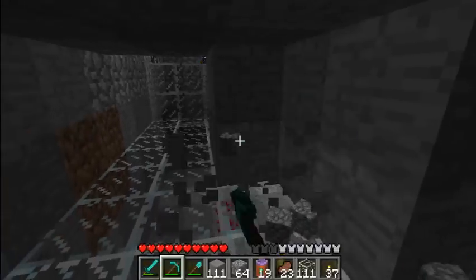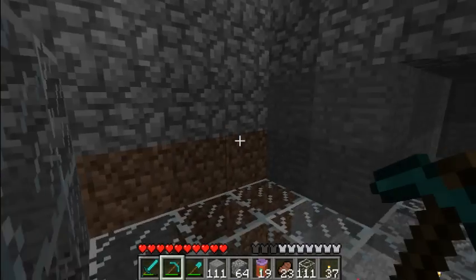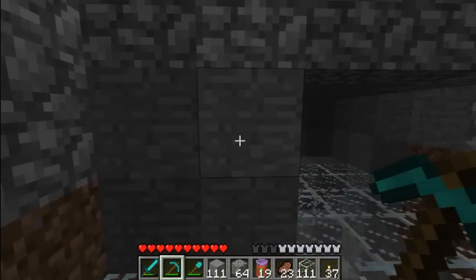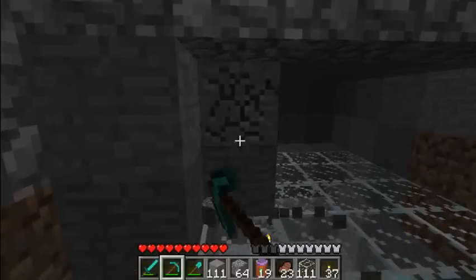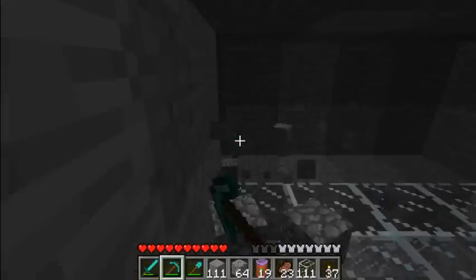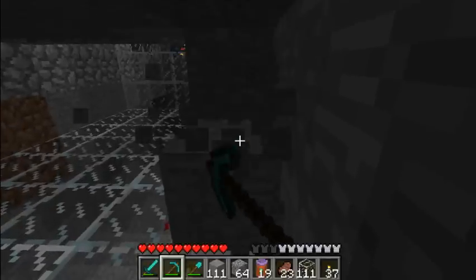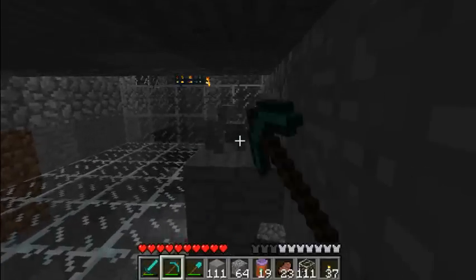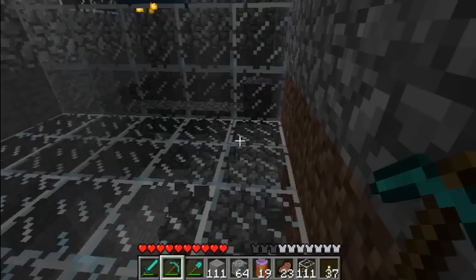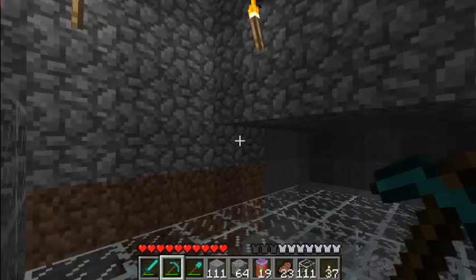I chose a skeleton spawner because I like the bones and the arrows the most. I actually use them more than feathers or gunpowder from zombies and creepers. I'll be making a video on how to do all sorts of mobs, such as spiders — it's a little bit more challenging because you need lava, but it works pretty well.